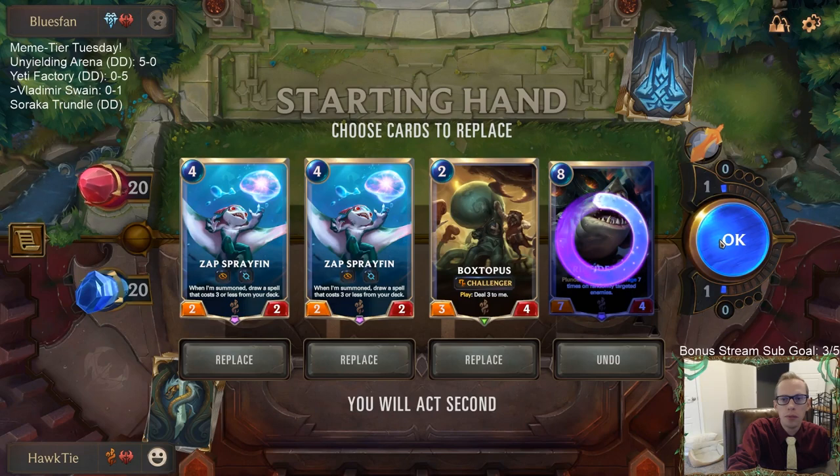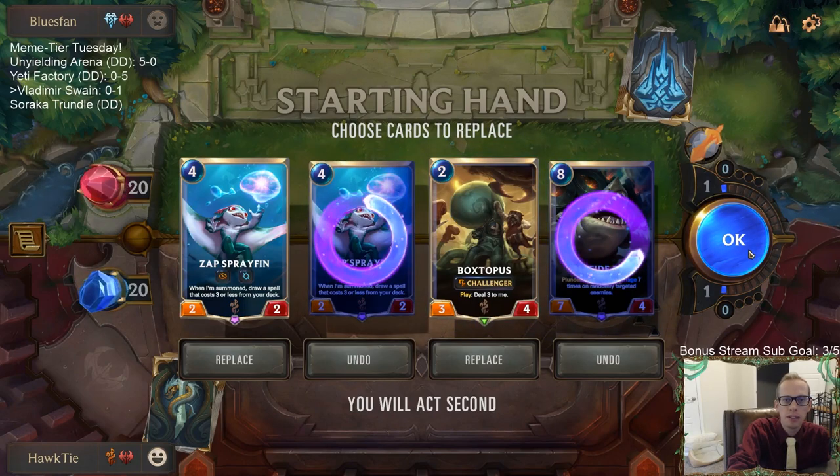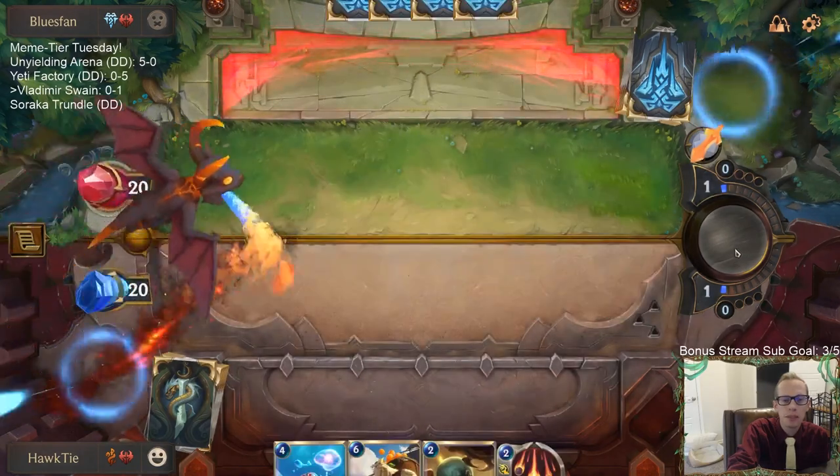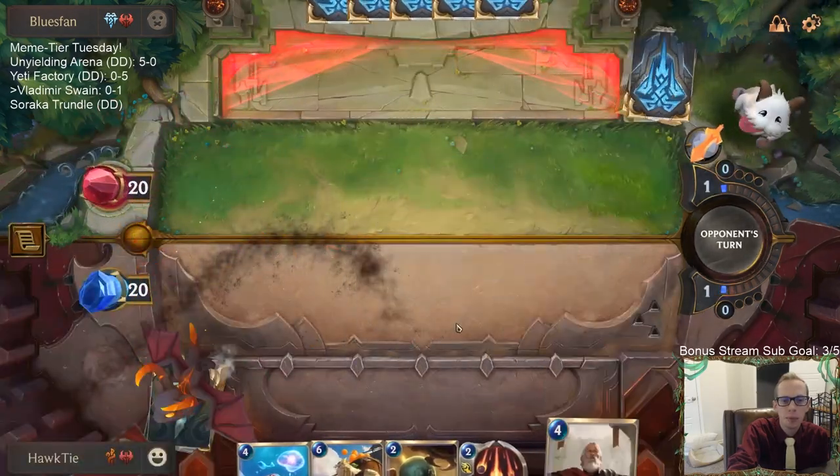We'll mulligan Riptide Rex and a Spray Fin — it's a little slow having two Spray Fins, but Spray Fin's just great. Maybe we should keep that second Spray Fin.